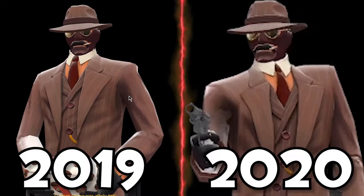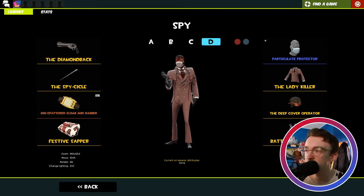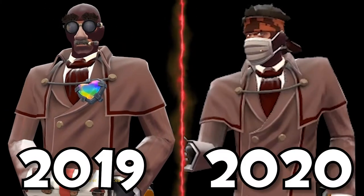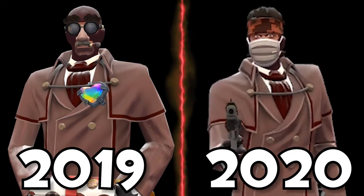Then we have Spy Number 3 — I had the Top Hat, my Macho Man, and the Blood Banker to create another very sophisticated looking Spy. And finally, my MVM Spy loadout — an interesting one. The Particulate Protector, the Lady Killer (one of my favourite Spy cosmetics), and the Deep Cover Operator for that little army feel.